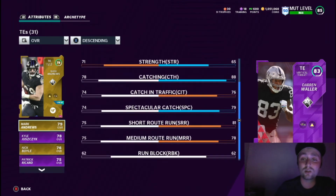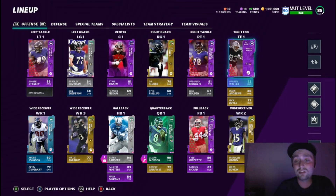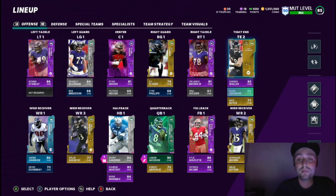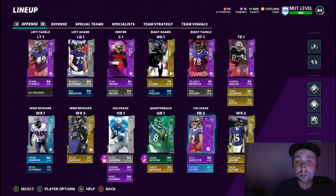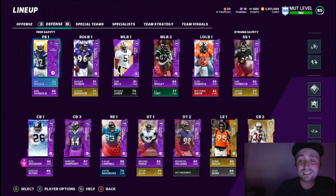Darren Waller's card is a beast especially for an 81 base elite — he's got 85 speed, and just wait till he gets an upgrade, this card is going to be ridiculous. At some point we're going to get a Shannon Sharp, so we'll have a two-headed monster at TE. For fullbacks, Kyle Juszczyk comes in at 86 and Patrick Ricard at 83. I use Ricard just as much because he's actually a better blocker, but if I want to fullback dive I'm going Juszczyk.